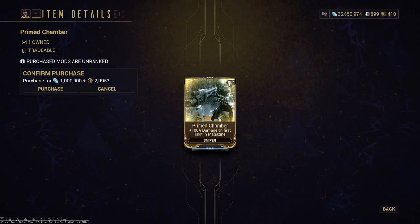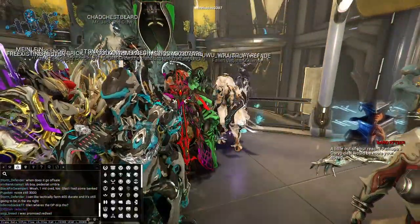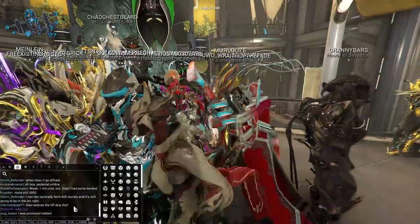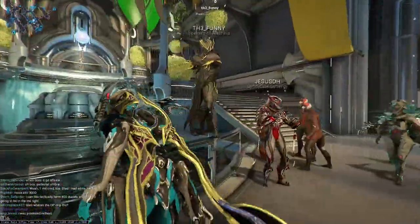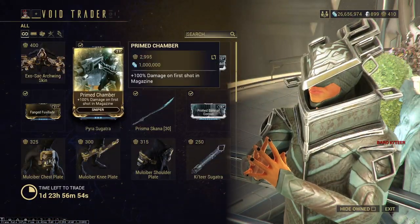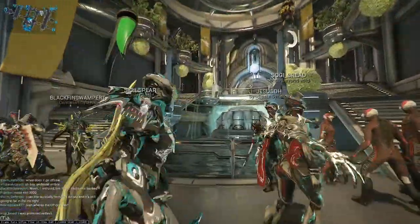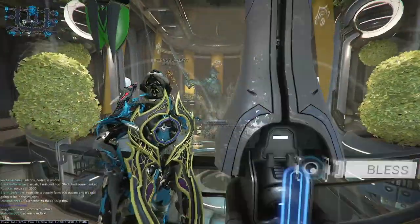The big draw today is Primed Chamber — this is the big reason everyone is here. It is a stress test for Baro Ki'Teer. It looks like DE Glen is hanging out here; there is no red text right now, so we're just chilling. This is literally only a stress test to see how many people the relays can handle for TennoCon. Keep that in mind — probably gonna be pretty calm, not a whole lot going on.